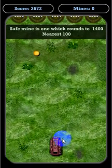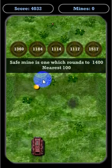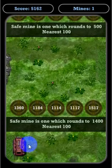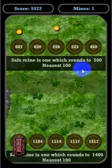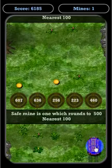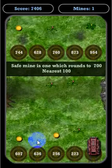Now we're going to round to the nearest hundred. It says which one rounds to 1400. Let's go ahead and go through that — that should be safe. The next one says which one rounds to 500, and I know that 460 does, so I can speed on through there and try to pick up these coins once I'm safely through the mine.